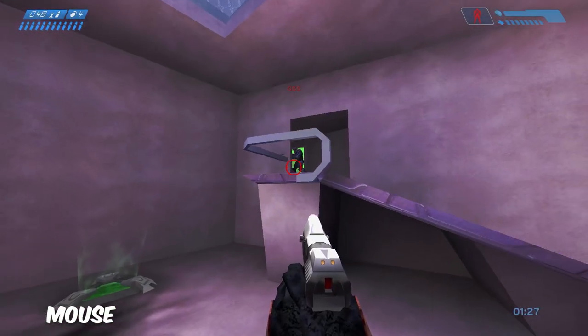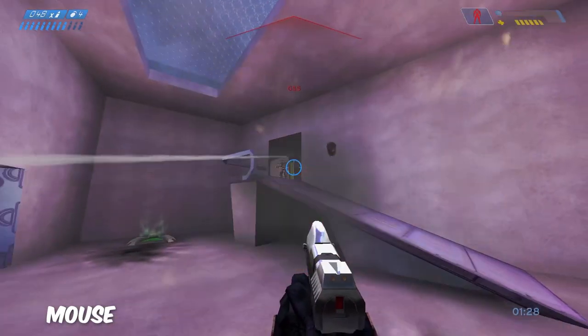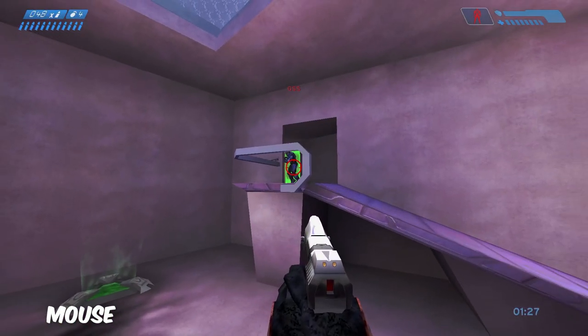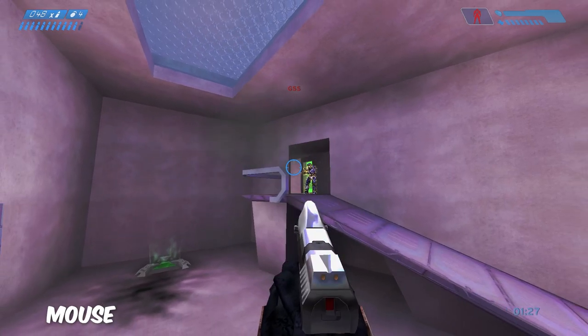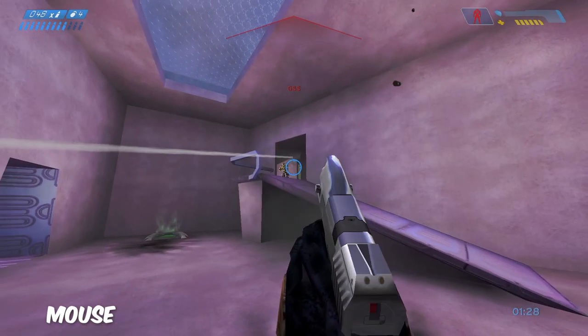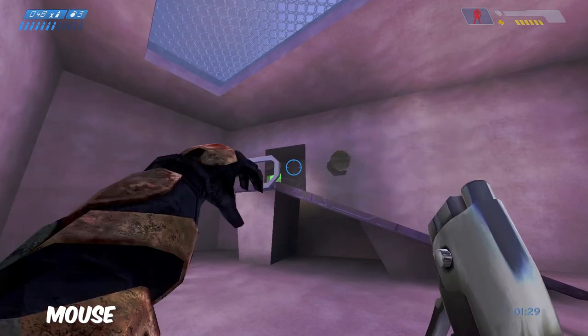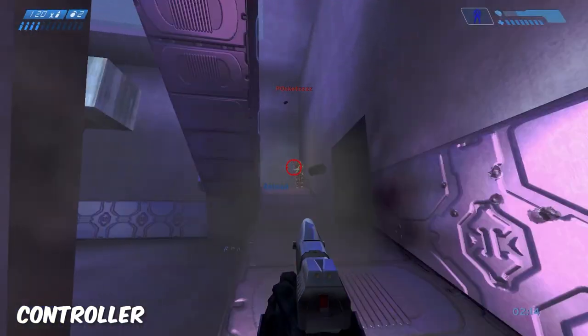This clip is actually really important because this is how a lot of mouse players play — very flicky, very snap-based. You can see when he peeks out of the hallway I snap to him, but my crosshair doesn't stay on him because I don't have anything helping me, which is what I feel like the whole game should be.